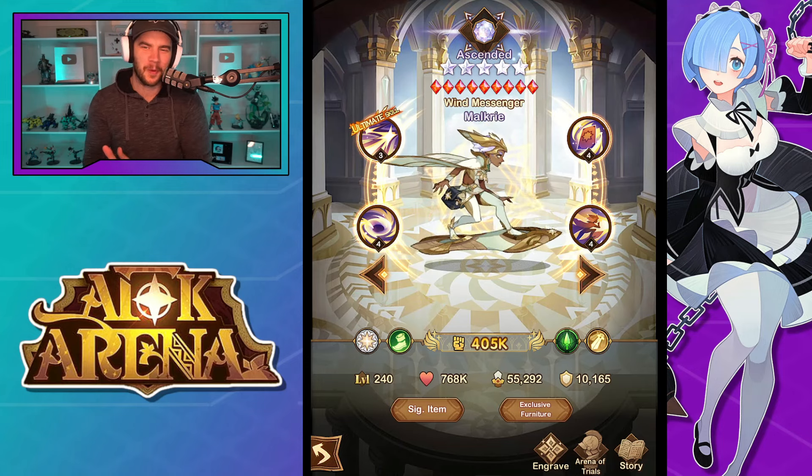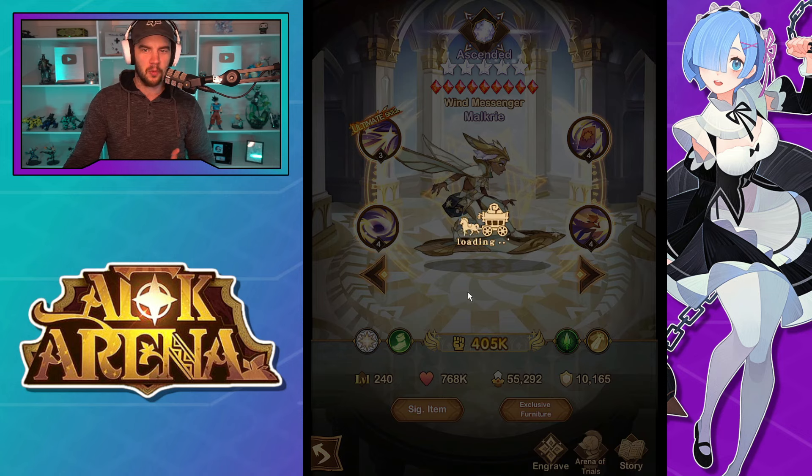Hey guys, welcome back to some more AFK Arena. In today's video, we are checking out the new Celestial Malkyrie. I love this character's design — it's really cool. We do have a ranger agility-based, damage-based with also some control, which is nice.